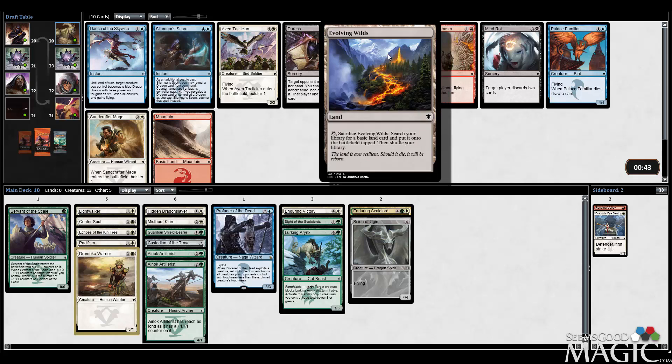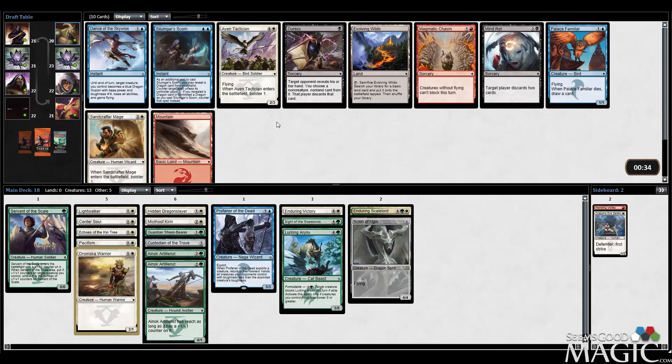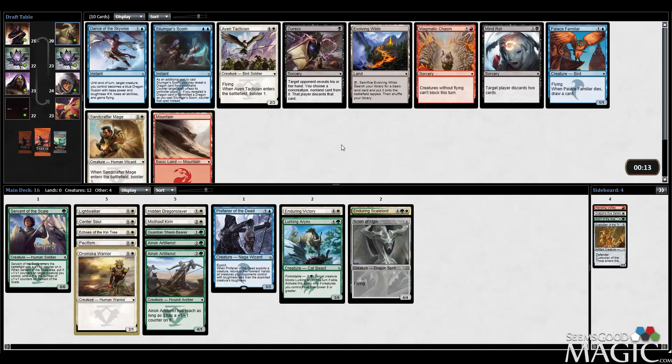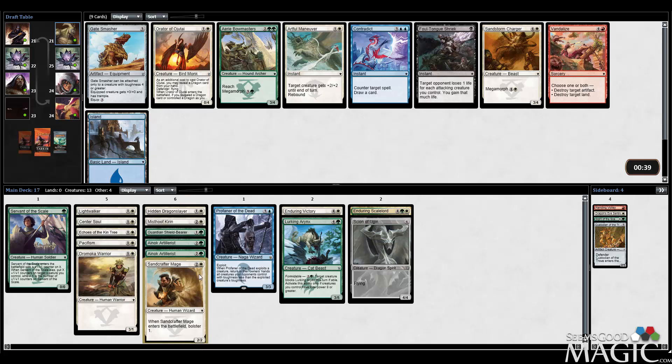Now I've got the option to take Evolving Wilds to splash for the Profaner. The issue is I really like the Sandcrafter Mage and the Avian Tactician. Because if we get to go Servant or Lightwalker into Sandcrafter Mage, we're doing really good. Let's cut Sighted Scale Lords now because I don't think that's happening. I probably cut the Custodian of the Trove too even if I do play Profaner. I'm going to take the Mage because it feels like I can be pretty aggressive here. Even though the Tactician has Flying, the Mage seems really good. I like what it allows us to do — our 1-2-3 curve into a Sandcrafter Mage, all of those are pretty amazing.